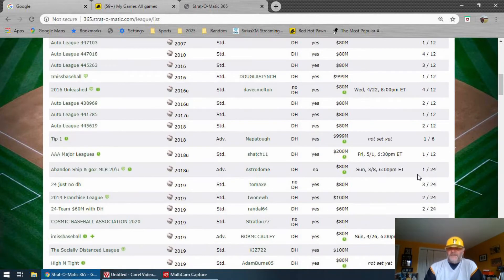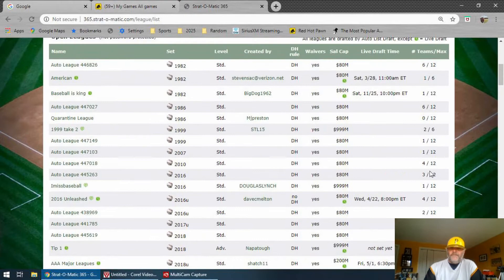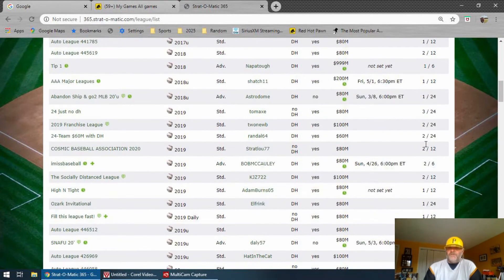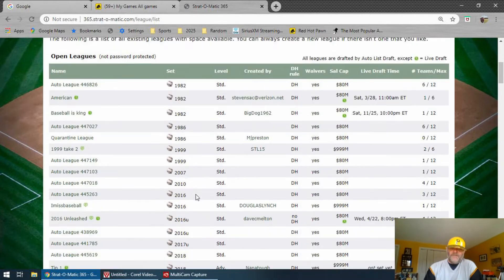For instance, here you see this league — there's only one of 24 teams in. Now that's a live draft, so probably not the best example. This auto league here is already half full, so that might be one I want to choose. Also important is what set are we using — do you want to play '82, '99, '86, 2007?